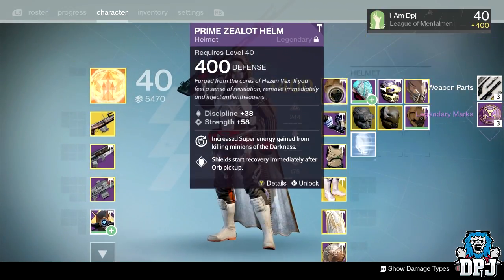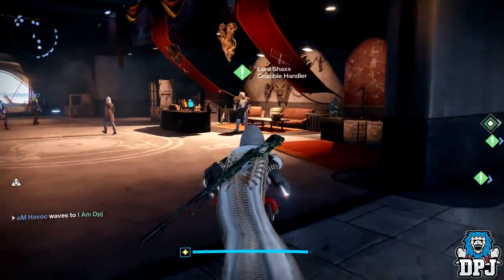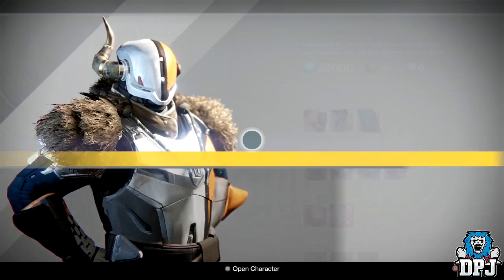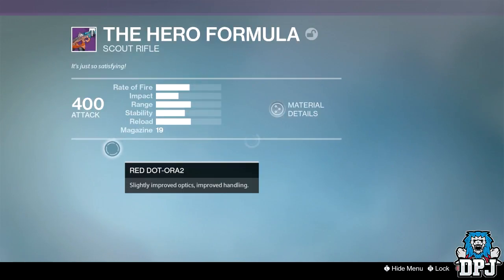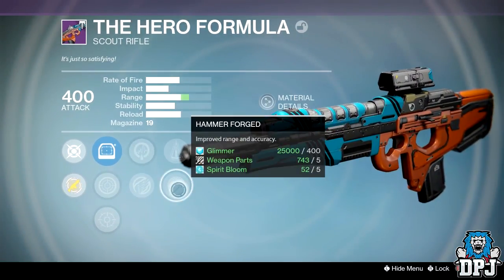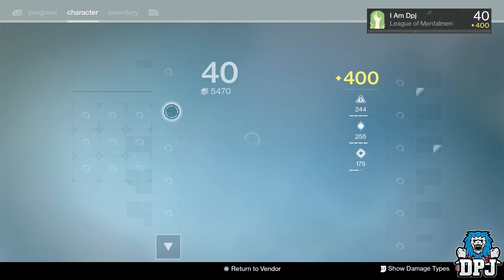Let's go and quickly open up packages and see what we get. Please do not give me the Two to the Morgue shotgun — I just hate that thing. Oh — it's the Hero Formula or the Two to the Morgue. Life Support, Icarus, Hammer Forge, Perfect Balance, and Firefly. I had one with a perfect roll and just didn't like it, but we'll keep it and give it a try.